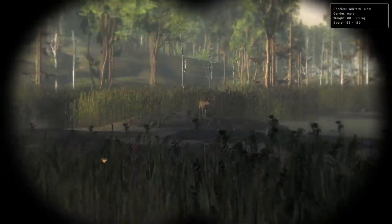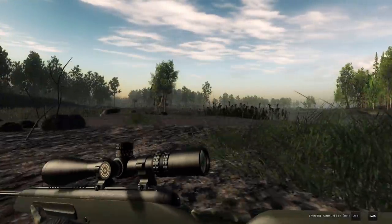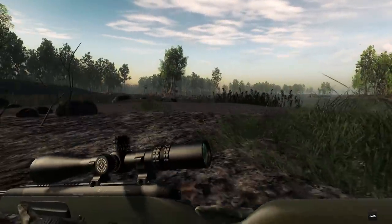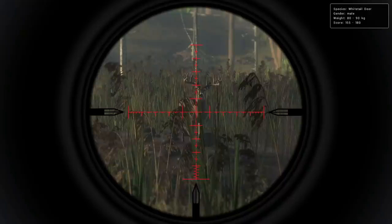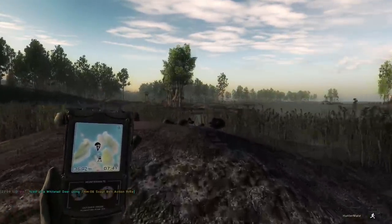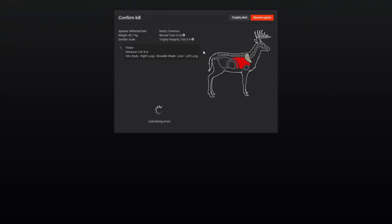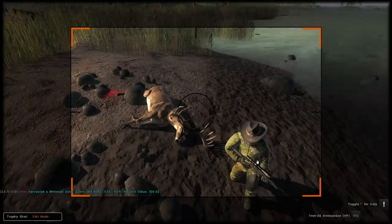That's a better looking buck, and he grunted right as we got the binoculars up on him. I decided to go with the normal non-rangefinding binoculars just to go with a little more of what I'm using in real life. That is a very wide but kind of low 8x8. I think he'll score good, probably even in the 170s, but if he had longer tines, we'd be looking really good. He's pretty even — everything pretty well matches up. He came in at 168.8, which doesn't surprise me for that rack.